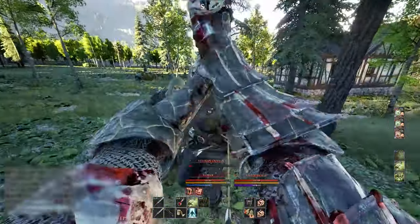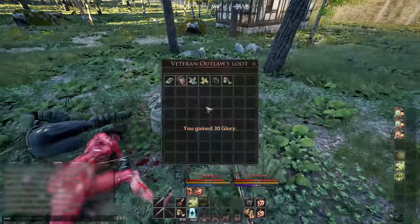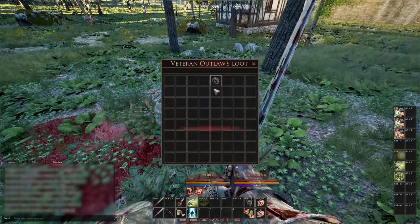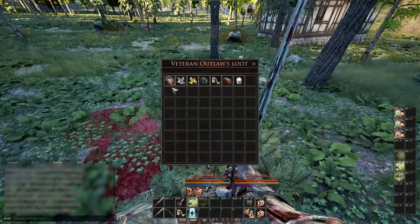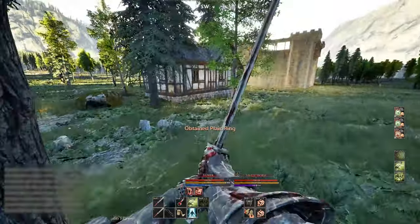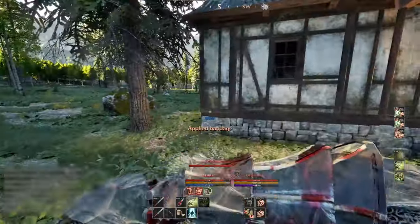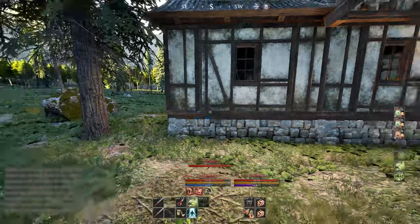When you are feeling confident and your build is better, definitely fight dynamic spawns because they give a lot of glory and they drop rings. Rings are the chase item of the game as they don't drop on death, and if you're lucky enough to get a rare ring, you can sell it for thousands of gold. My advice as a new player is to avoid outlaw and veteran outlaw tasks until you're confident with bandits, and then absolutely fight these because they are a game changer.